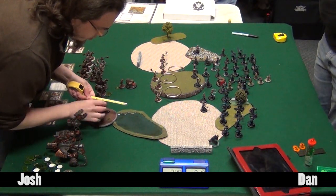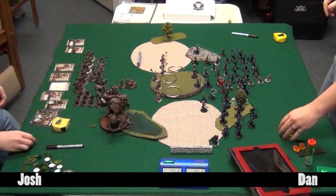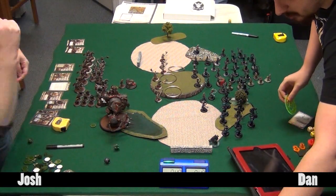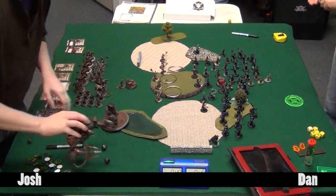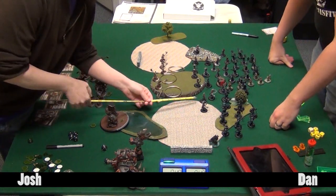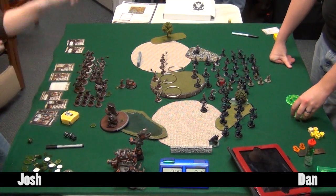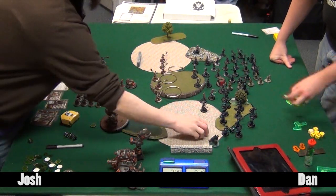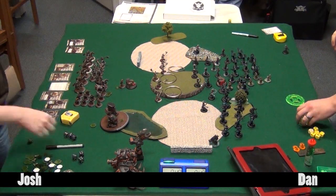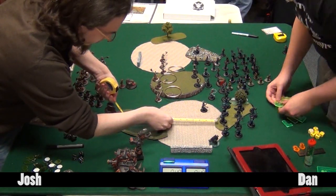The Galleon comes apart for easy access during play, otherwise it's impossible to tell where it is and where it's supposed to be. At one point Dan took the top off, moved it, put it back on, and immediately took it back off again. The bottom is actually very flat so it just sits well. The Galleon is magnetized - well, it just kind of sits on top with a good flat bottom.